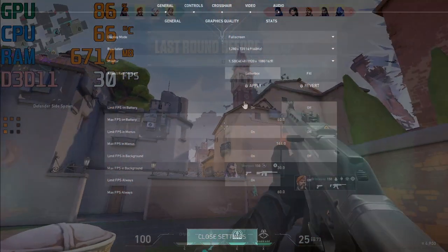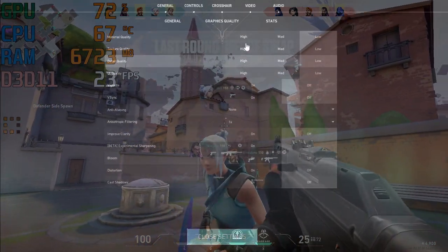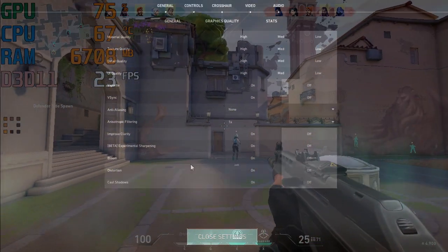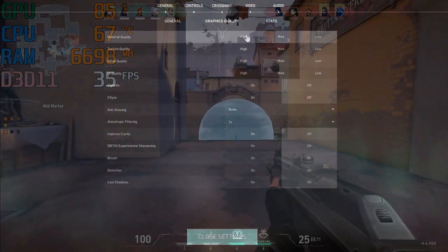Valorant — we're going to be testing 720p and 1024x768 on the lowest settings possible. On 720p, the game runs about 22 to 30 frames per second, and on 1024x768 the game runs about 35 to 40 frames per second. I'll move over to some clips now.